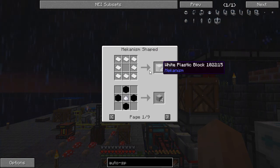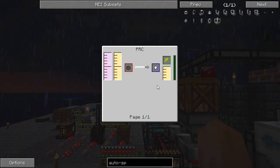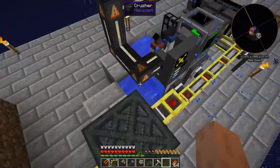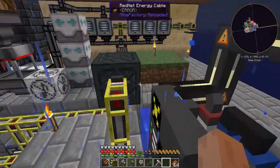The white plastic block is made from HDPE sheets. These HDPE sheets are made from HDPE pellets, which means we have to dive into Mekanism. I didn't know what PRC stood for — it stands for Pressurized Reaction Chamber. Took me a while to figure that out.